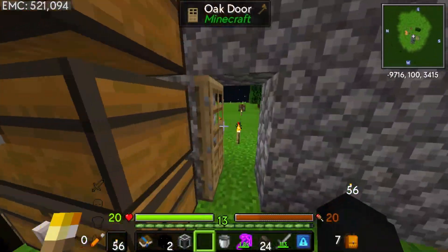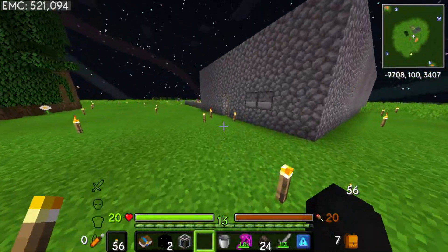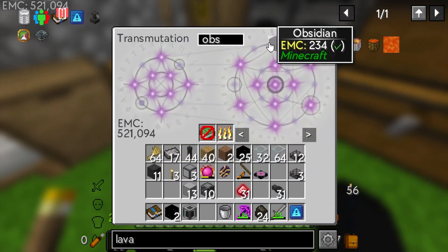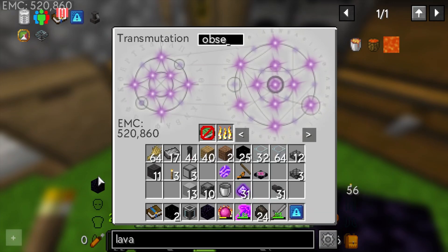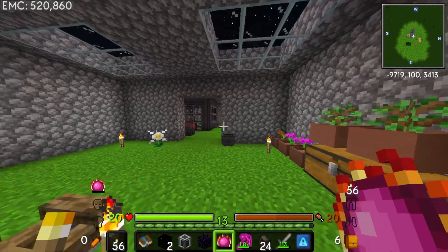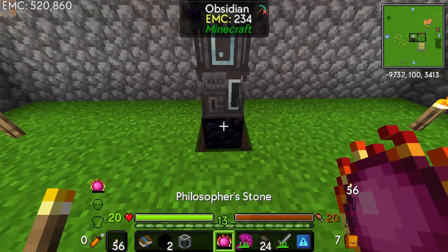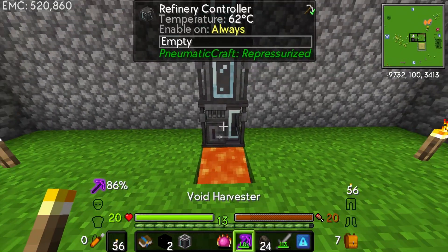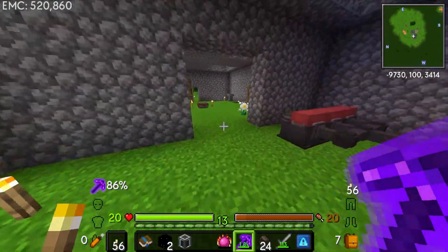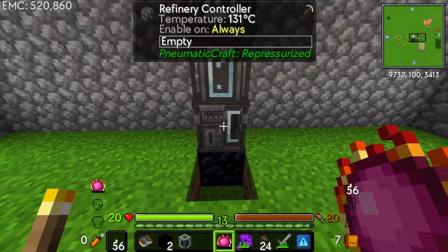You might be wondering how we can get lava besides going to our lava pool and taking some. Remember the technique I used two episodes ago using the philosopher stone - if we grab some obsidian and our philosopher stone, let's de-charge it with Shift+B, put the obsidian down below and convert it into lava indefinitely to heat up our refinery. You can also Shift+Click to turn it back into obsidian.